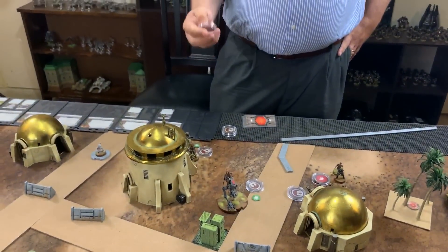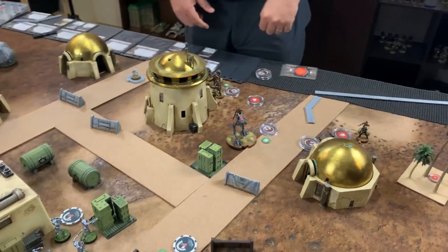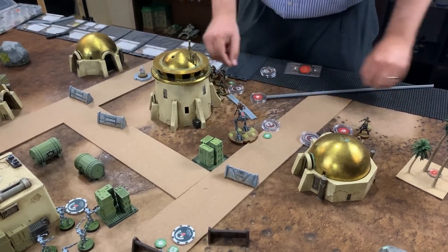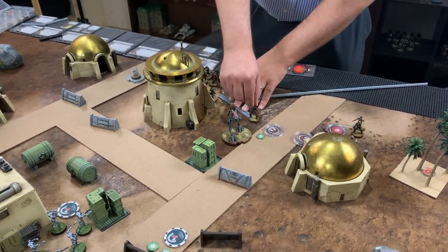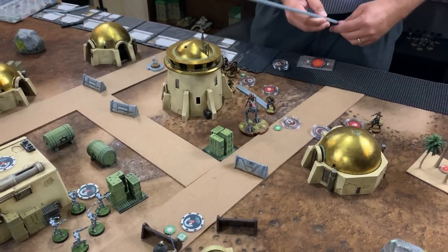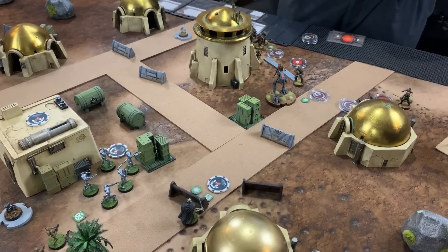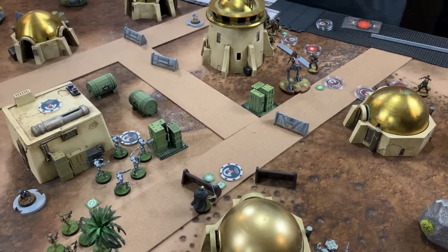Chris pulls from the stack and activates Chewbacca, who moves forward and aims at Grievous. Chewbacca fires his bowcaster — two red, two white dice — at heavily covered Grievous. Surges to crit, pierce one. Two crits are rolled initially, cover reduces results. Grievous spends a surge token and rolls three defense dice, blocking enough to take only a suppression token, keeping one surge token remaining.